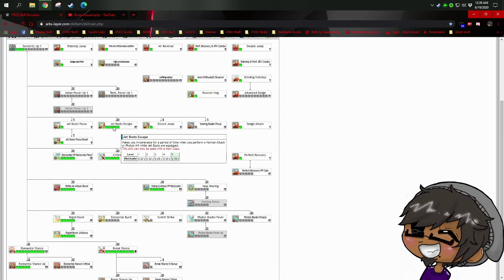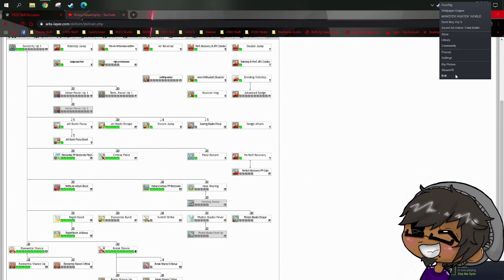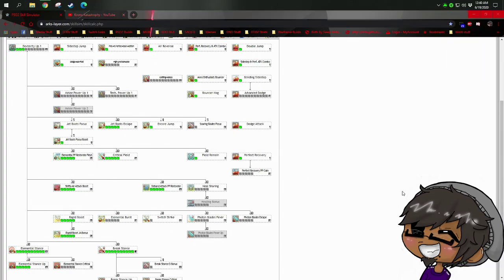Jet Boots Escape makes you invulnerable for a period of time when you perform a normal attack or photon art while jet boots are equipped — basically you have guard frames on the first part of an attack or photon art. You see a barrier in front of you; you're not fully invulnerable, but you do have those guard frames. It might be all around you — you might be fully invulnerable — but that's how I interpret it when I see it.